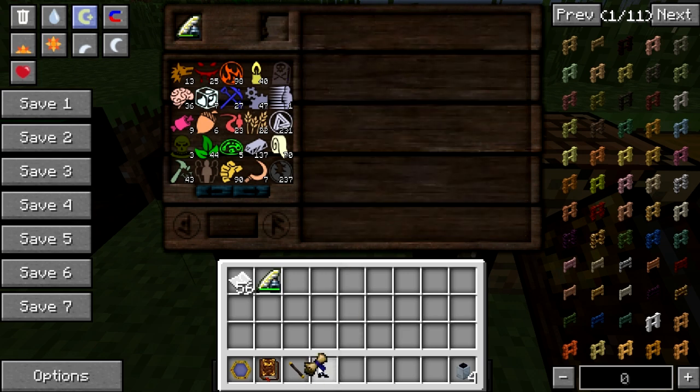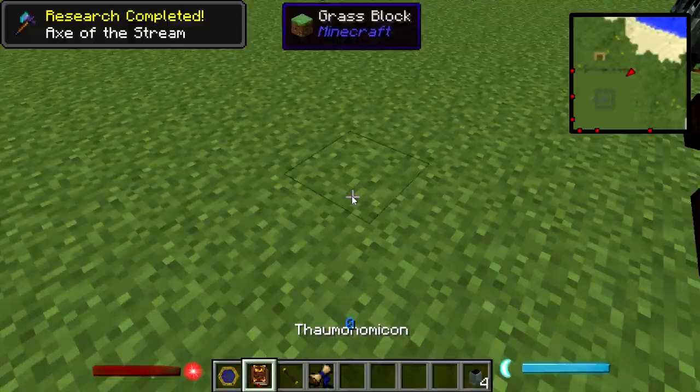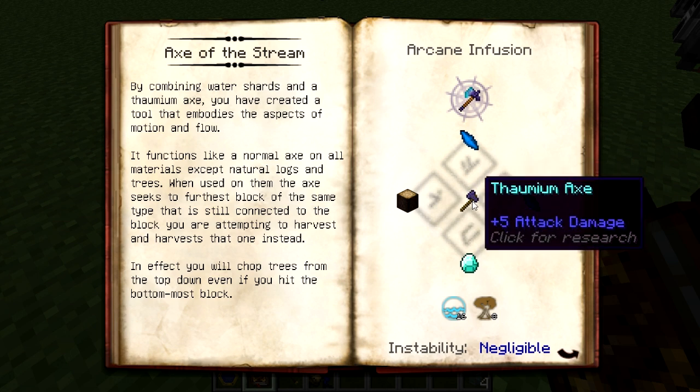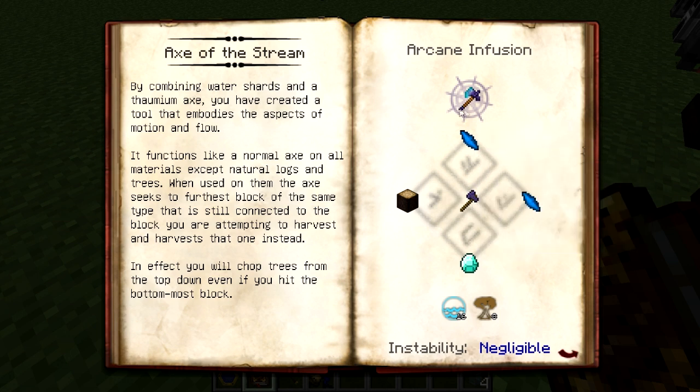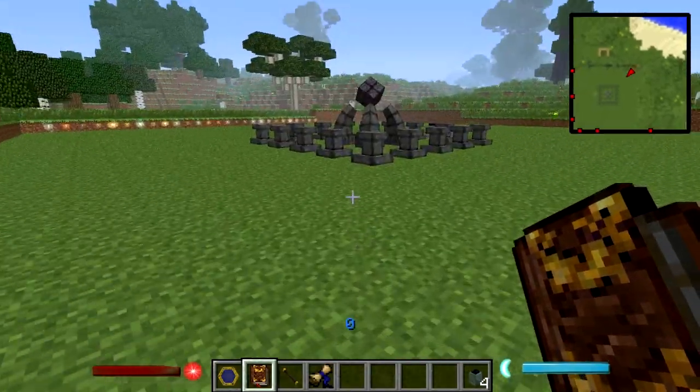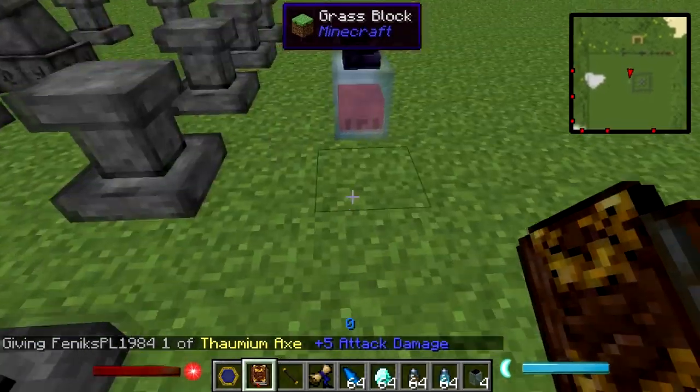Okay, we got ourselves the Axe of Stream. It's not difficult to create but it will cost you one diamond and a thaumium axe. You have to put your items in this shape in the infusion altar. You will need eight Arbor and Aqua aspects.